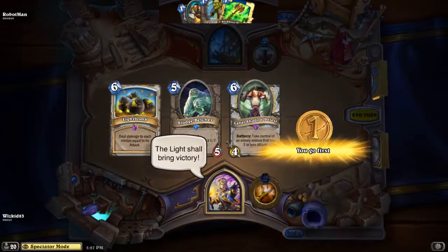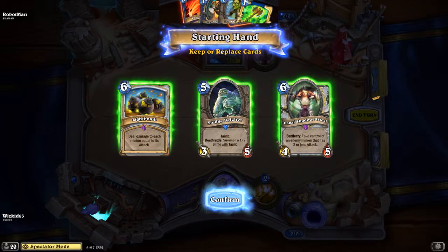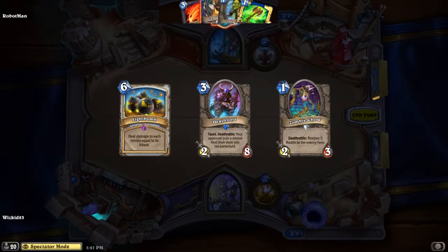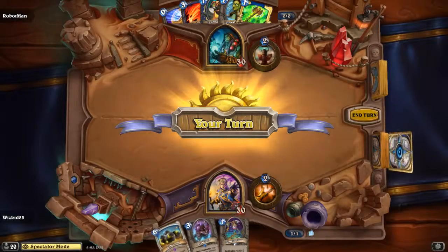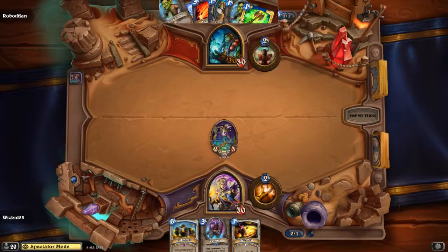Game 3 — Priest versus Shaman. It looks like we're going to see a kind of a Zoo-burst Shaman deck. Whiz Kid's gameplay is going to be heavily reliant on him having a good start, and that's a fantastic start — being able to get the Deathlord right off the bat, able to slow things down, because Robot Man is going to bring the ruckus and bring it quick. We see a turn-one Zombie Chow from Robot Man.